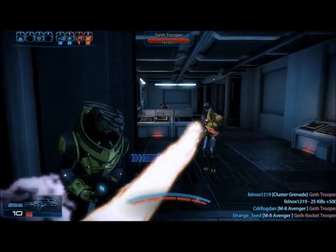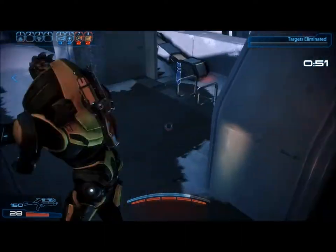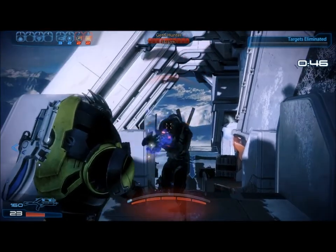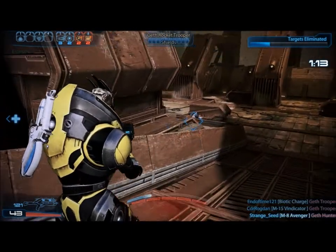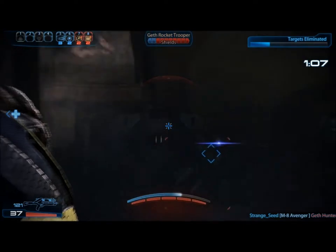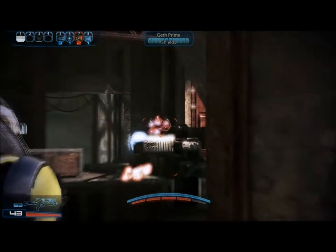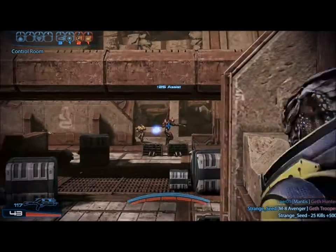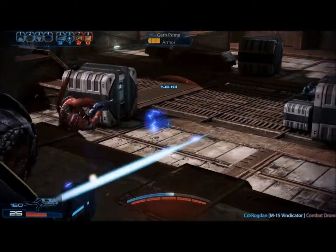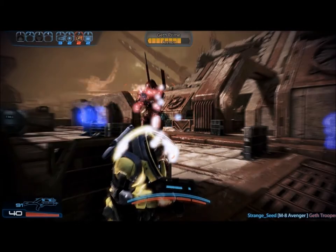Geth Pyros, as you may have guessed, have flamethrowers, and to defeat them it's best to keep your distance. Geth Hunters are capable of stealth, so pay attention for shimmering fields when you're fighting this type of enemy. While Rocket Troopers are capable of inflicting large pools of damage, they are nowhere near as dangerous as Ravagers. The final Geth enemy type is the massive Geth Prime, which is capable of summoning combat drones. Destroy them to prevent yourself from being overwhelmed. If the Geth Prime drone is left alone long enough, it will summon a turret and will keep summoning turrets until they are destroyed.